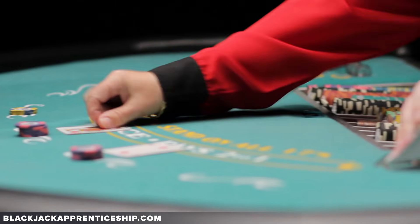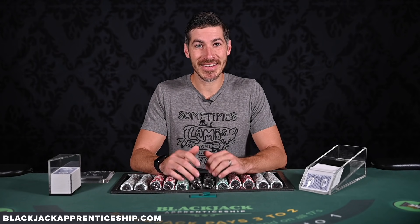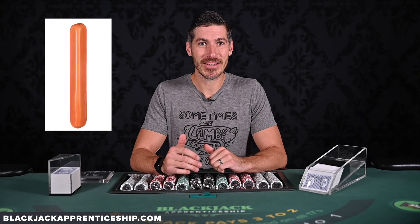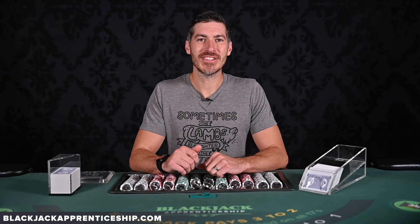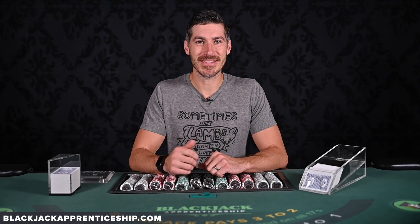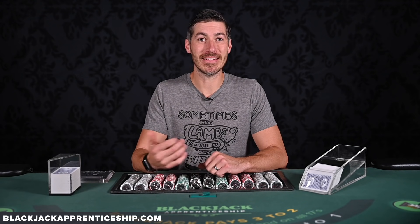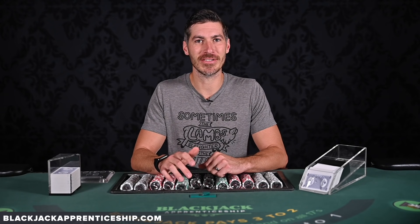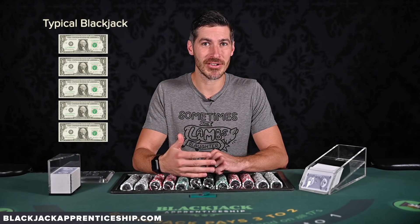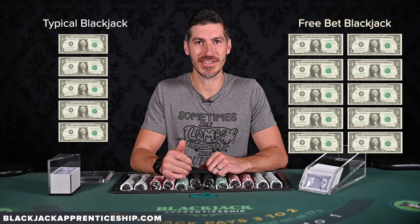The catch with Free Bet Blackjack is that if the dealer draws to 22, you don't win — you actually push on that hand. This is kind of like advertising free hot dogs, but you have to pay $10 for a hot dog bun and you can't get the hot dog without the bun. Free Bet Blackjack has about a 1% house edge, which is roughly double that of a typical blackjack game. So for a perfect basic strategy player betting about $10 a hand, instead of costing you $5 an hour, this is going to cost you about $10 an hour.